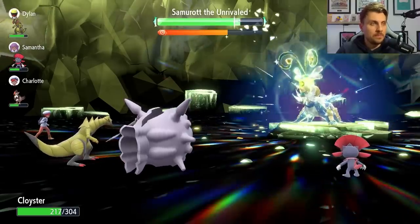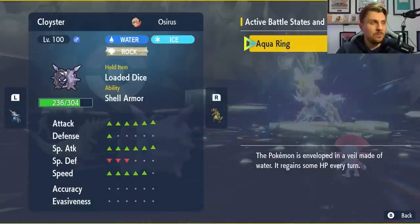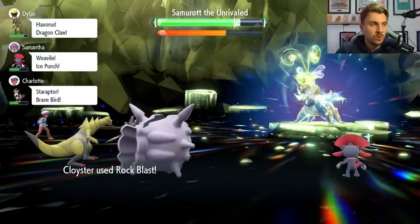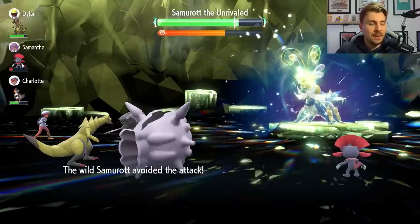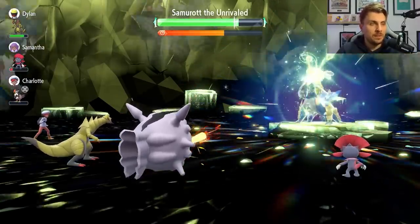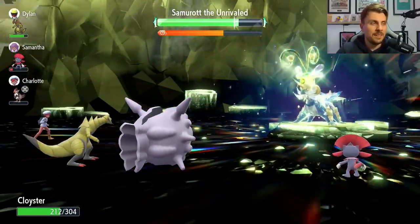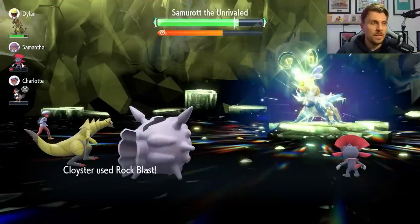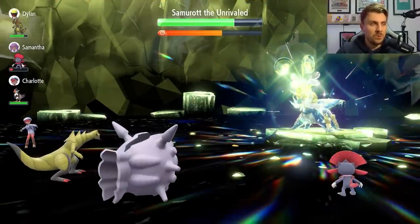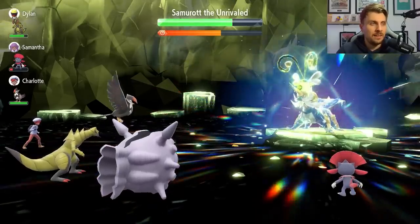You can see if you've got good partners the shield is getting chipped away. After that last Shell Smash your stats should be maxed out — Attack all the way up, and we still have plus one Defense, so we're in a really strong position to start firing off Rock Blasts. It can miss, which is unfortunate, but the timer is in a healthy spot so we're not too worried. We just need to get rid of the shield — it may take a couple of rounds, but we should be able to do it.